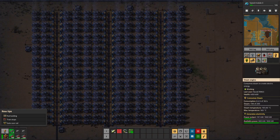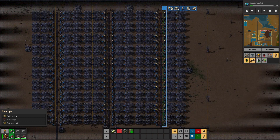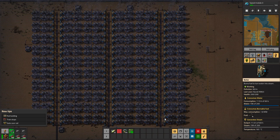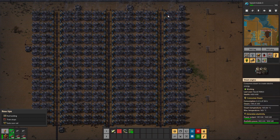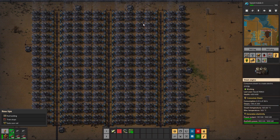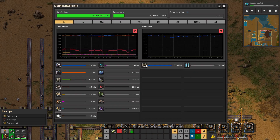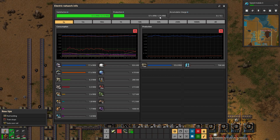I went ahead and placed two blueprints all the way down to 20 boilers - that is how many boilers one offshore pump should be able to sustain fully. Each run is 20 boilers, each boiler has two steam engines, so 40 steam engines on one side of the belt. The same thing on the other side, duplicated three times, means our power is looking at 274 megawatts if we really need it.